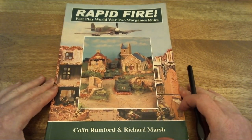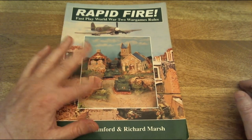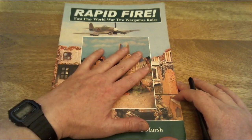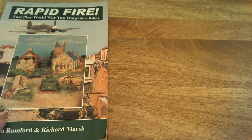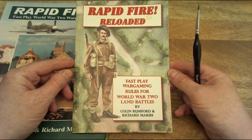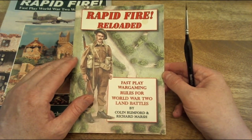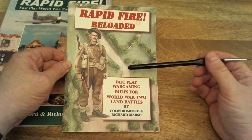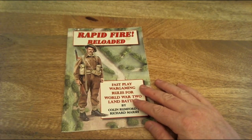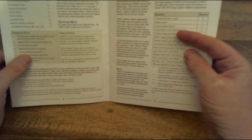Recently they brought out a new updated version — Rapid Fire Reloaded: Fast Play Wargaming Rules for World War II Land Battles by Colin Rumford and Richard Marshall. The jury's still out for me because I've only played the newer set a few times and still have leanings toward the original. I got this from their website for about five pounds — well worth it. Let me quickly go through it: there's a quick explanation of what's in here, how to assemble forces, and a points guide.